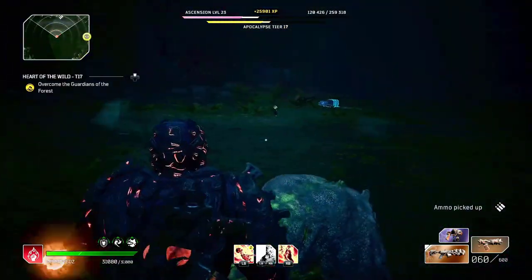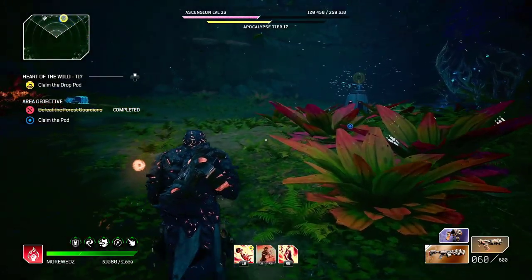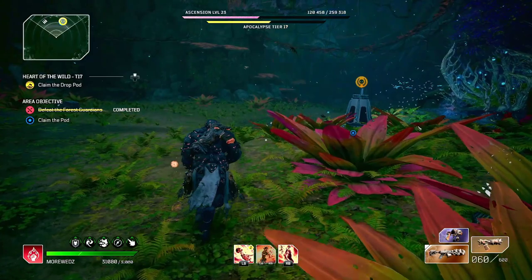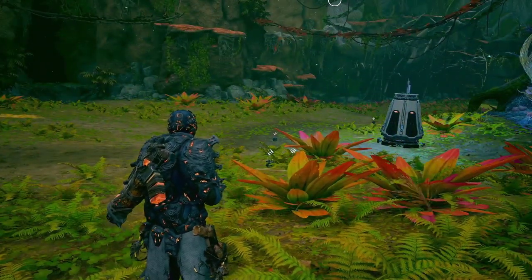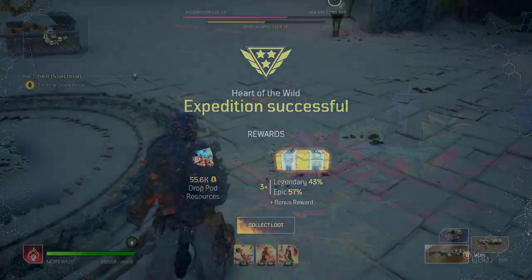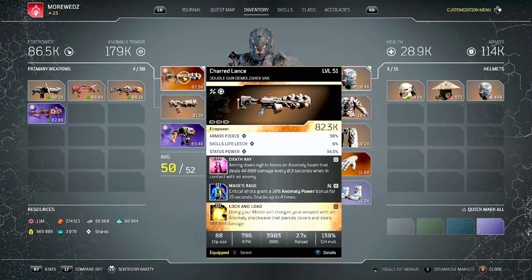Without further ado, let me show you what we are using as far as armor and weapons, and the pieces you need to get into the build to do those damage numbers. First, the weapons — you're going to need a weapon that has armor pierce and status power. Armor pierce is the most important because we're using it for resistance piercing. Let me show you the stat sheet real quick.